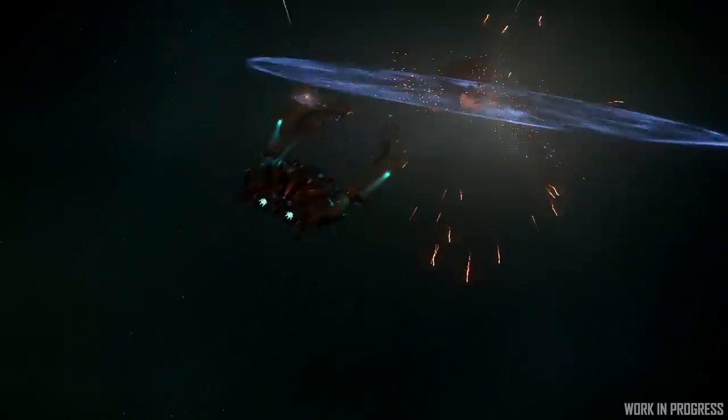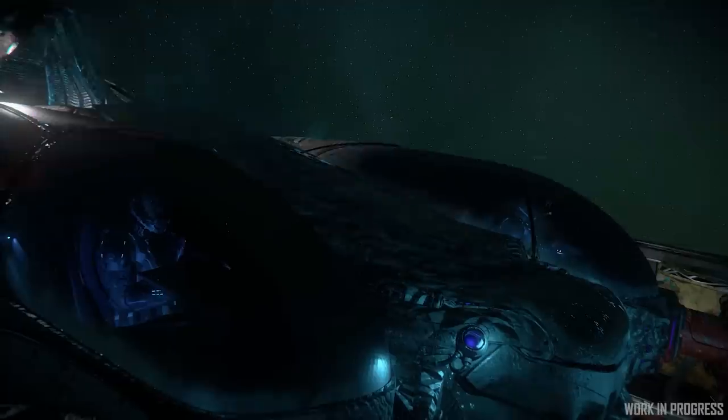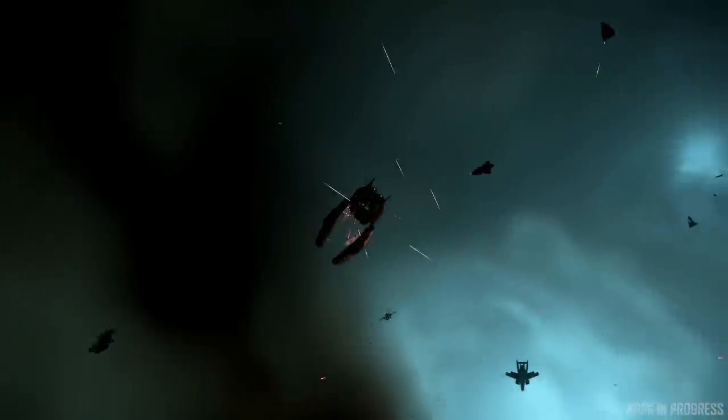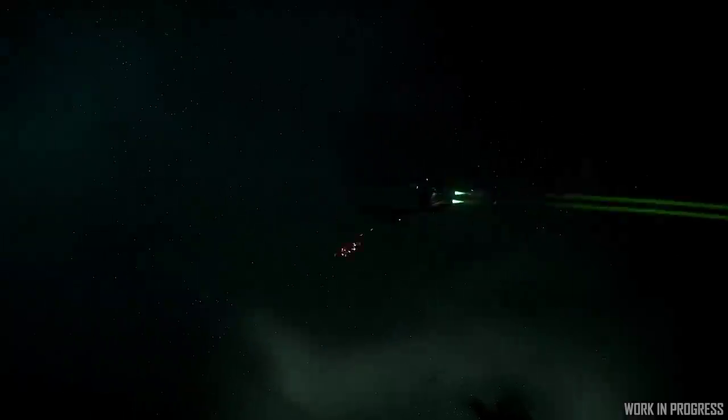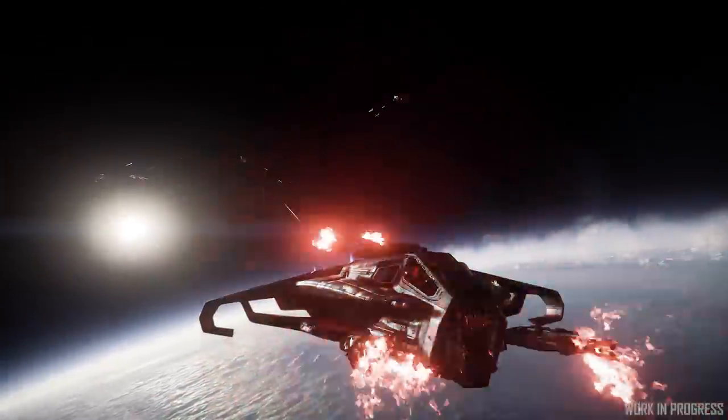We have a few heavy fighters in the game — the Banu Defender, the Anvil Hurricane, the Super Hornet — and they all cater for players who enjoy combat but want a bit more cooperative combat between two players in one ship, taking on hordes of enemies. Something that makes these two-person heavy fighters special compared to smaller ships is that shared experience of combat. It's just a much nicer gameplay experience when you're in one ship taking on the world rather than two people doing their own thing.